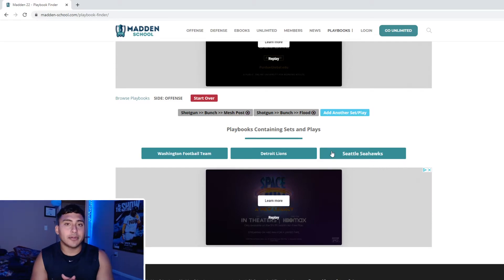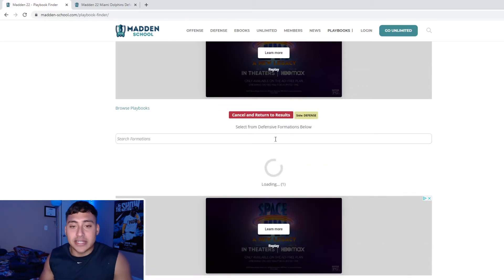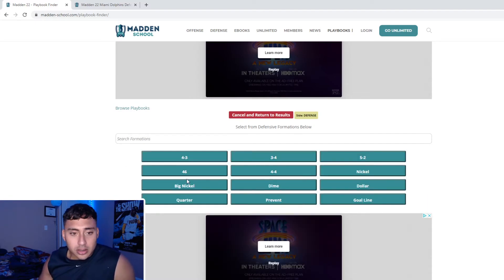Here are the three playbooks that have both of those plays. That's just an example — you can go in, find the plays you like, find the formations you like, and start filtering to see what playbooks have them. Now let me give you one more example: two formations I need on defense. I need nickel over G and big down 146 — two formations I love using every single year in Madden that are always pretty solid and can get you the right wins.